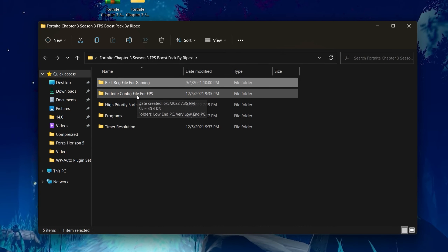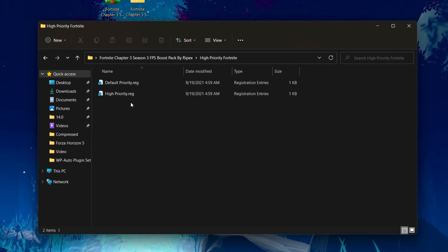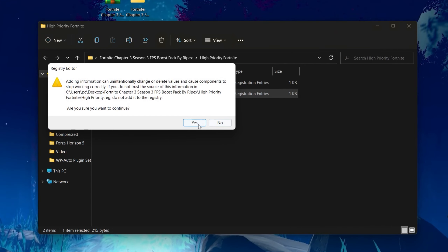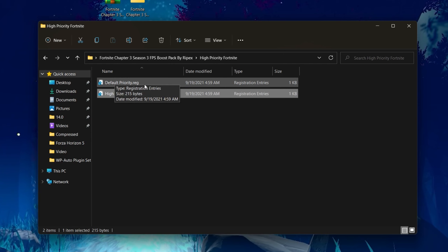Go back to the main directory of the boost pack. Next, go to the high priority folder for Fortnite. Double-click to open it — you'll find two registry files: the default priority .reg file and the high priority .reg file. Double-click the high priority file, click Yes, and click OK to set Fortnite to high priority in Windows. If you ever want to revert, simply install the default priority .reg file again.